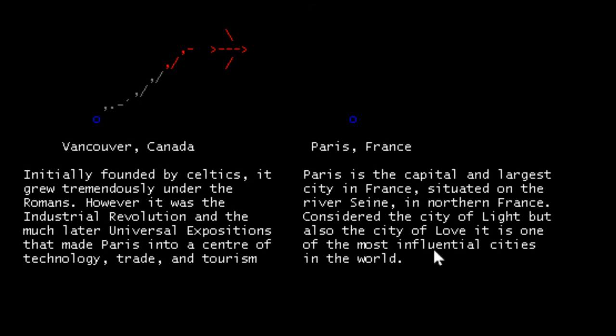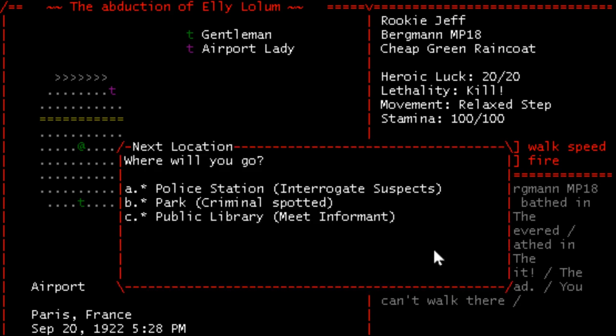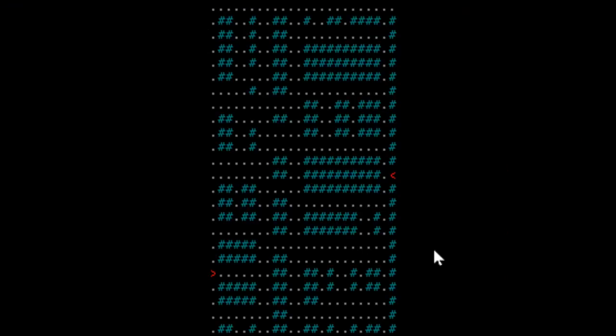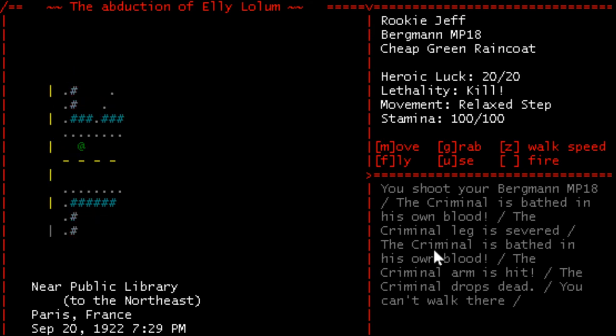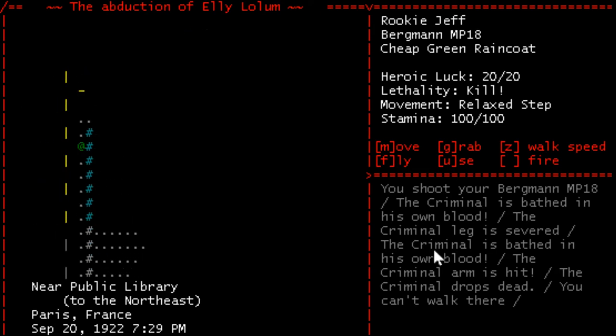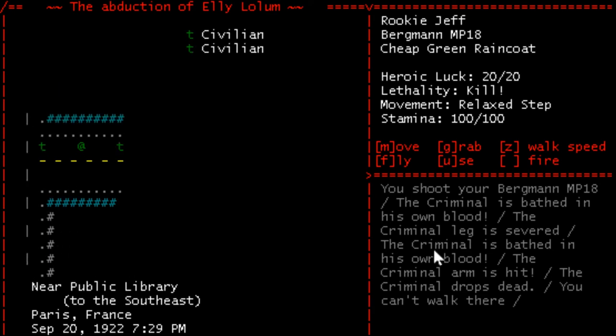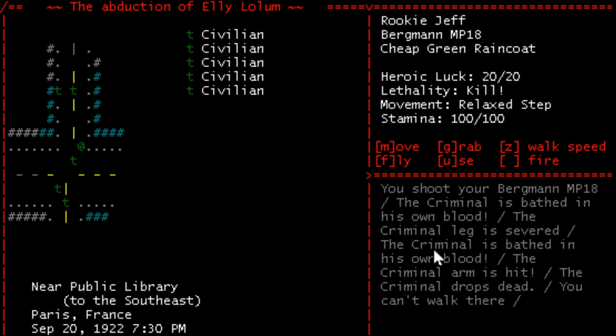Paris is the capital and largest city in France, situated on the River Seine. It is the city of love. Where will you go? To the police station? The park? Or the public library? Let's go meet an informant — that sounds cool. Here's a map that we can't really interpret, but we do know we're going to the northeast. I also know there's a guy there. There's no experience, so aside from gaining a weapon maybe, there's no reason to kill him. And of course, if he has a weapon that I want to use, that means his weapon is better than mine, which means he'll probably win a battle.